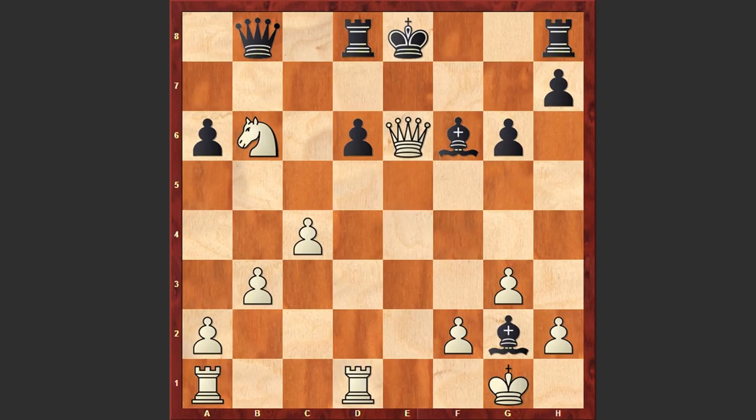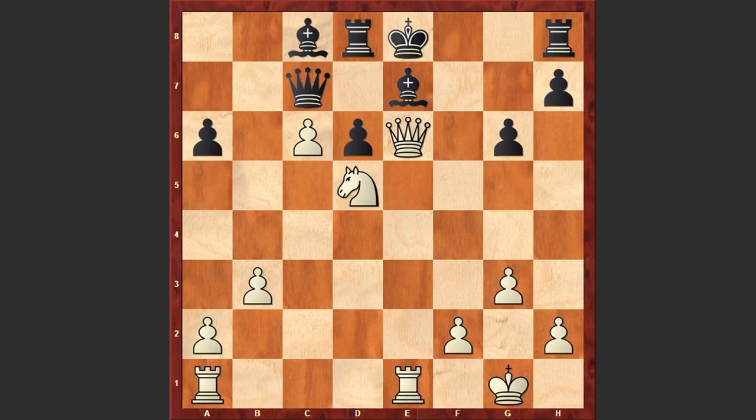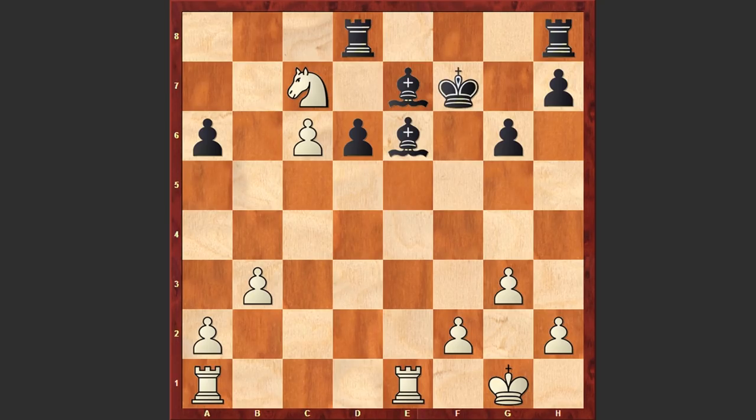In the game after Nxe6, black accepted the sacrifice. Now comes Qxe6, Be7, and another powerful move by Kasparov: c5. He wants to get rid of the pawn on d6 and at the same time protect the knight on b6. Bb7, Re1 — white is creating a mating threat. Qc7, but it turns out there is no way to stop the c pawn. c6 is on the board. Finally Salov accepted the pawn sacrifice. If Bc8 then Nd5, and if you capture my queen I am capturing your queen. If Kf7 then Nxe6 — this endgame is winning for white.